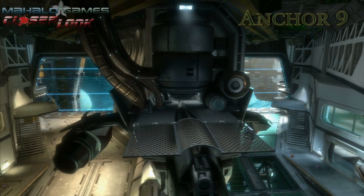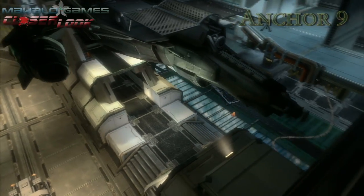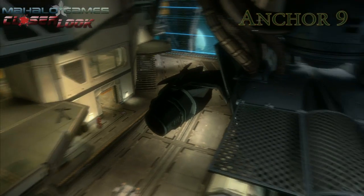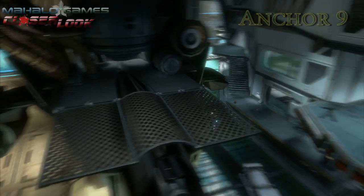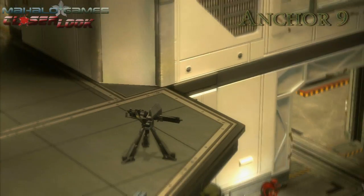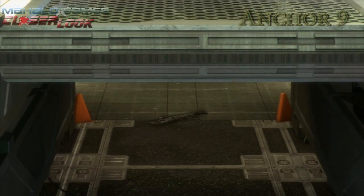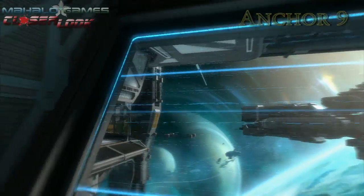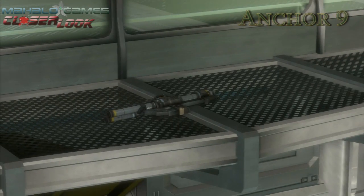The first map on the list is Anchor 9. The smallest of the three maps, Anchor 9 provides close to medium range combat with plenty of ways to sneak behind and flank your opponents. The two center weapons you should worry about are the shotgun and the rocket launcher. This map also features two machine gun turrets which stand facing each other near both of the spawns. The shotgun is located on the bottom level in the middle between the two spawns, and the rocket launcher is located in deep space outside of the station on the top level. You have to be careful going for the rockets though, because one well-placed grenade by the enemy and you'll be sent flying to your death.